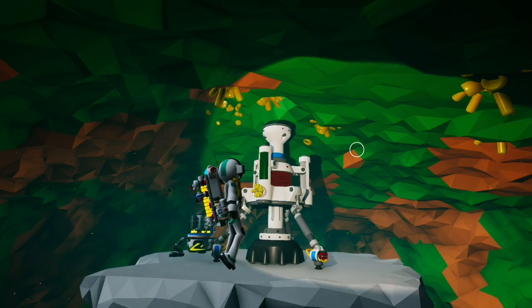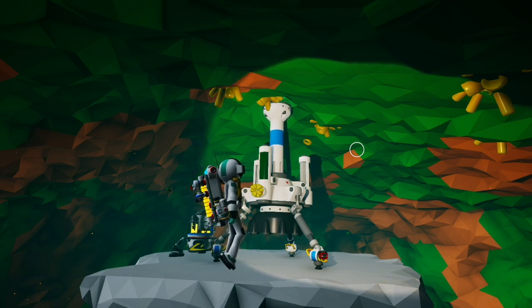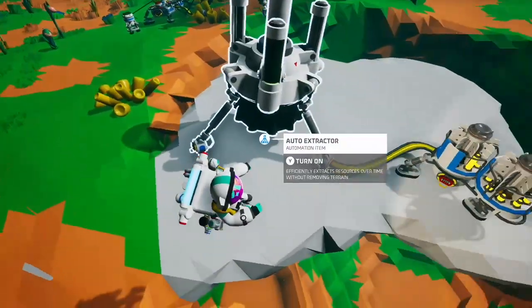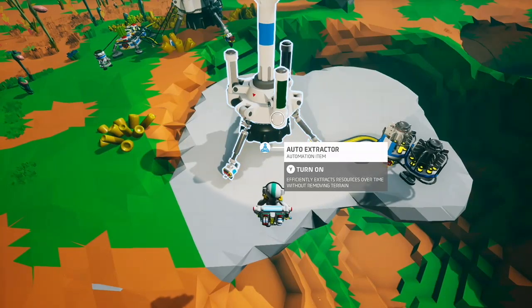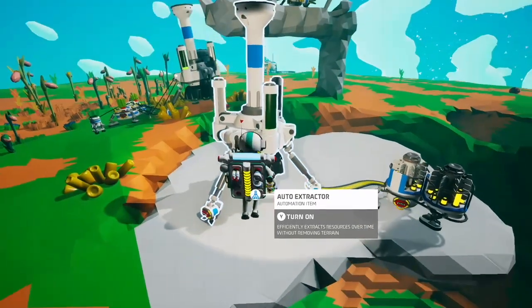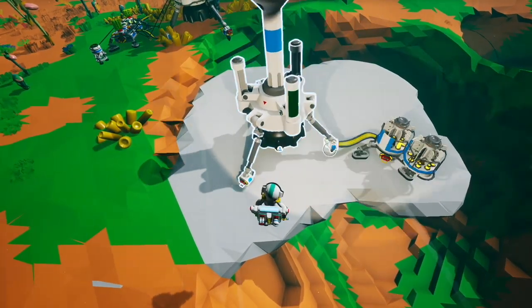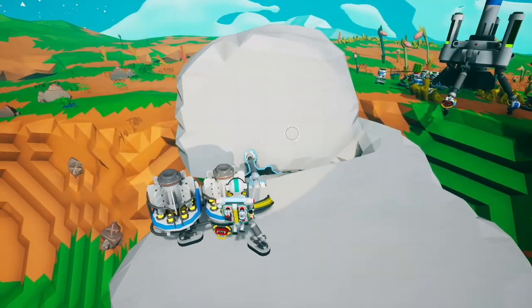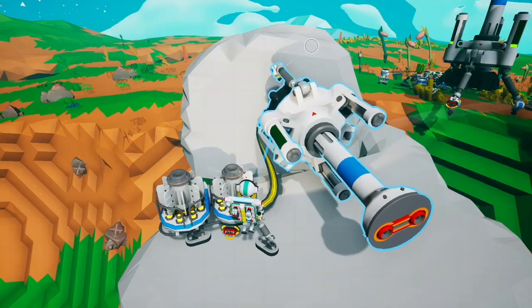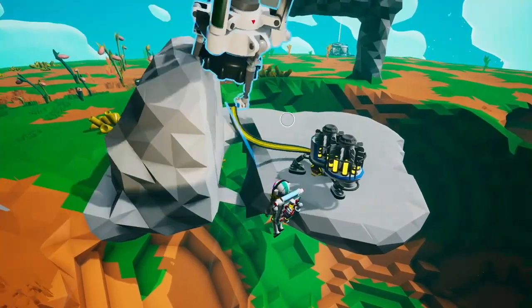So it's most likely that the detection radius of the auto extractor is a sphere, or perhaps an ovoid, around this size. I also did a little testing to see if the detection radius was actually a sphere or some sort of ovoid. I placed an auto extractor at the limit of detection to a piece of resin, then built a wall and flipped it sideways.